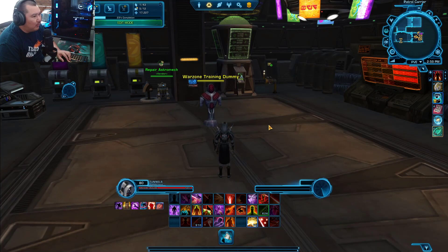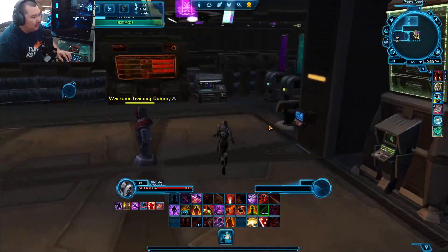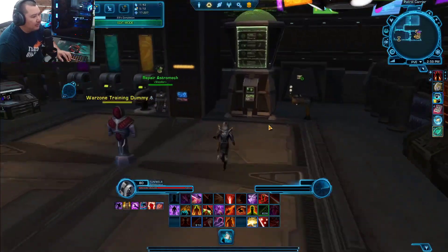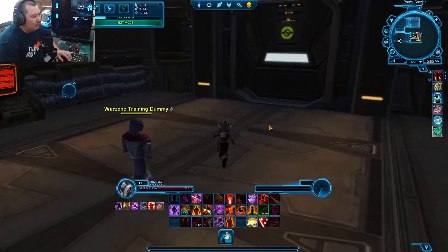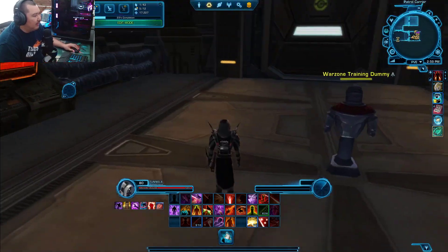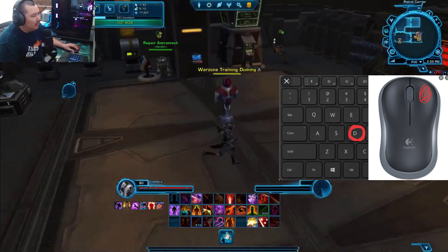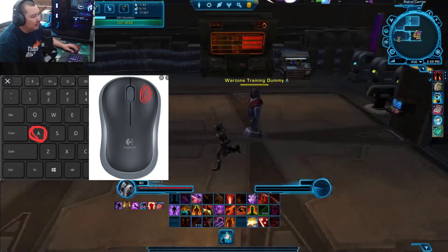In case you were wondering why keyboard turning is bad, it basically just comes down to the speed in which your character can turn — it's just less efficient. Here I'm doing circles around this Warzone training dummy and it's just a little clunky and awkward. If I wanted to change directions, it takes this long. Whereas if I'm using my mouse to hold down right click and strafe around the target, I can keep that target dummy in the middle of my screen facing it, and I can switch directions freely whenever I want.